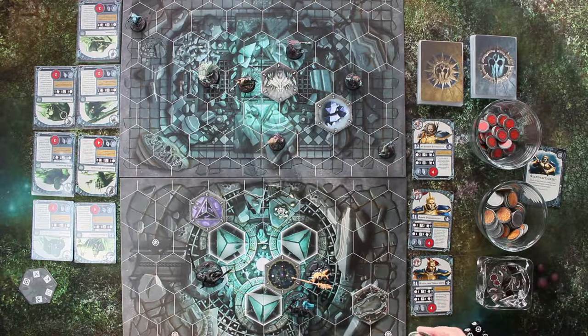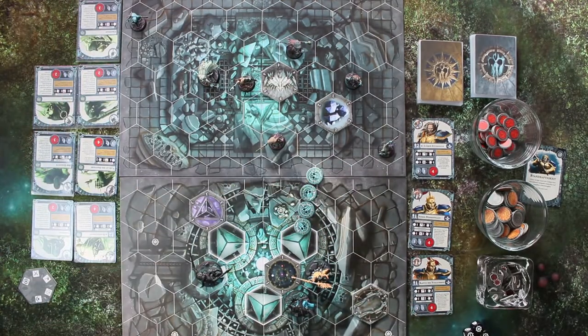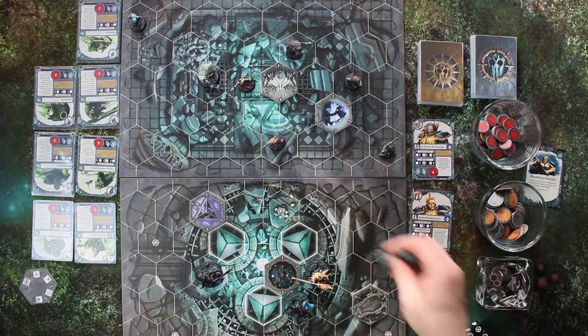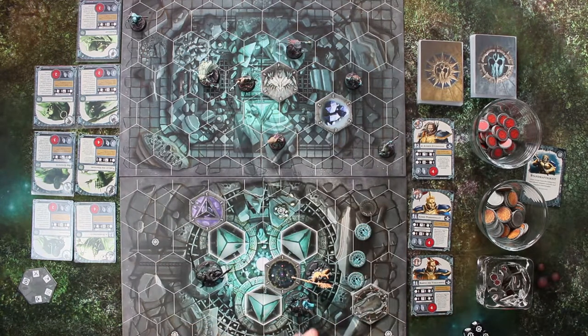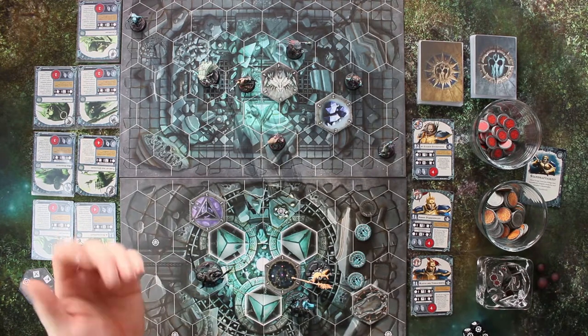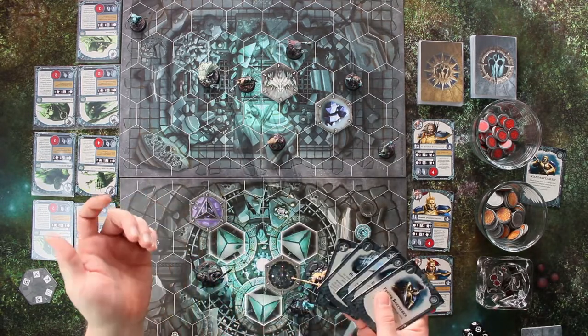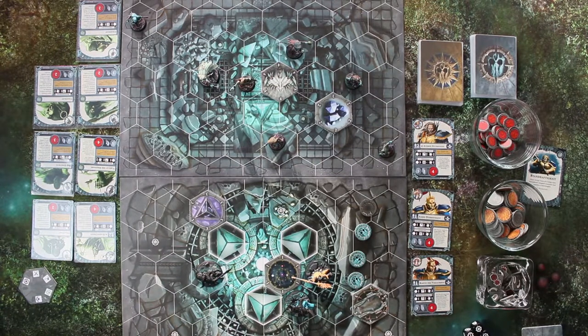Nun spielt man Nightfold über drei Runden. Man hat in seiner Runde vier Aktionsphasen, die man nutzen kann. Jeder hat diese vier Aktionsphasen und jedes Mal, wenn man etwas macht, dreht man den Marker um, um anzuzeigen, ich bin jetzt fertig. Bevor man anfängt zu spielen, nimmt man natürlich seine Startkarten auf die Hand – drei von den goldenen und fünf von den silbernen Karten. Wenn die Starthand nicht gefällt, kann man abwerfen und sich fünf neue nehmen.